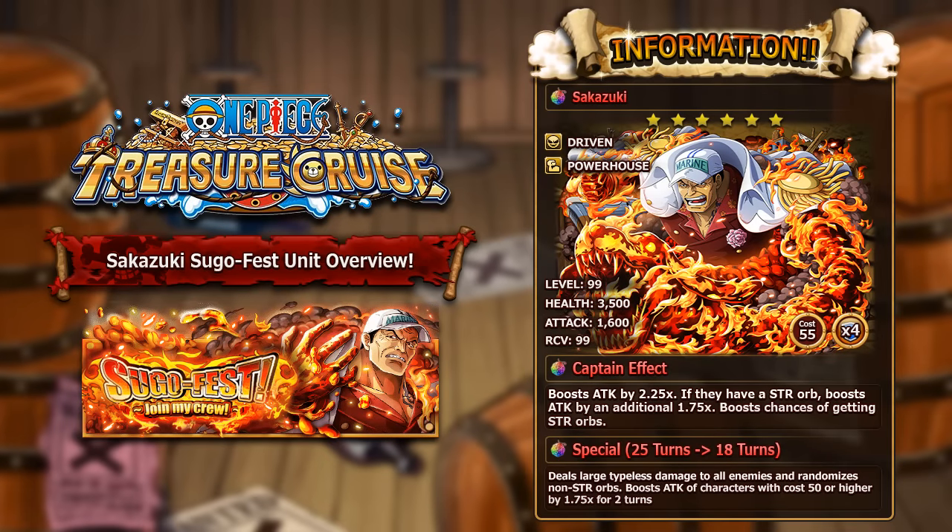He has 55 cost and four socket spots with easily farmable sockets. His captain ability boosts everyone's attack by 2.25 times, and if they have a strength orb they get an additional 1.75 times — ending up at roughly 3.93 to 3.94 times attack on anyone with a strength orb. On top of that, his captain ability boosts the chance of getting strength orbs, similar to how Stronghold Shanks boosts PSY orb chances — getting nearly 4 times attack is crazy.